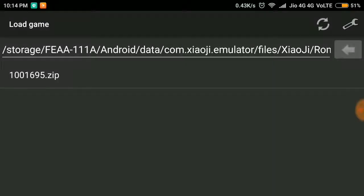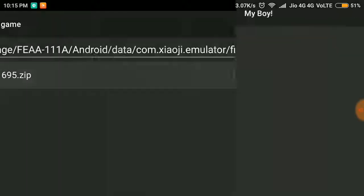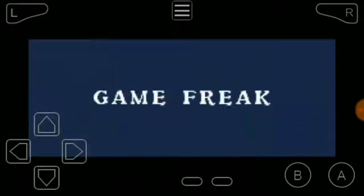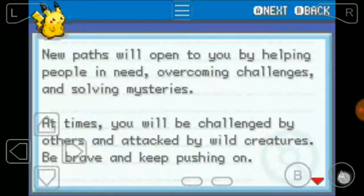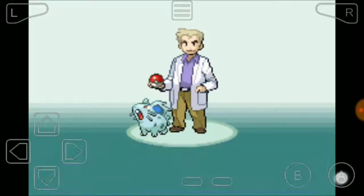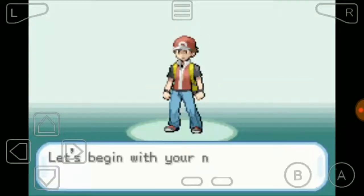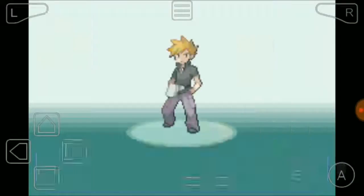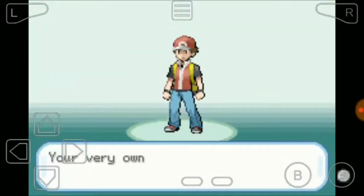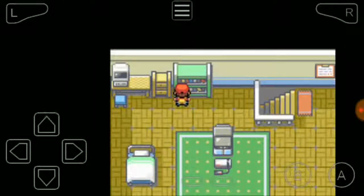Hi guys, it's Chetanir Mishra, and today I'll be showing you how to get master balls at the very beginning of the game. I'll put the cheat codes in the description, so go check that out. When you put those cheat codes in your game, you have to close it once and open it again, so please do that. When you've done that, you can have your master balls right there.